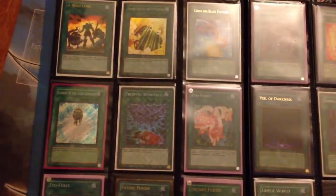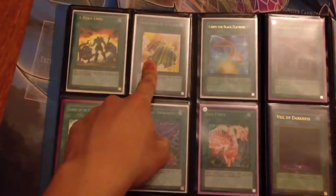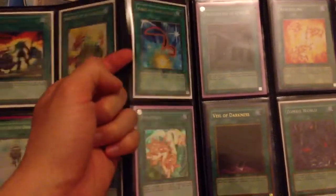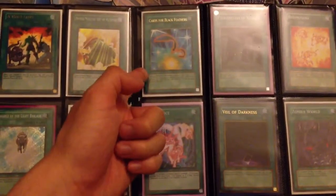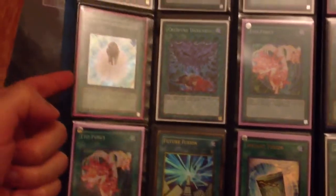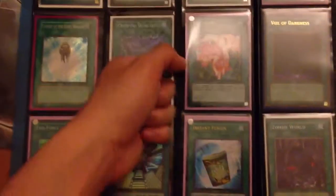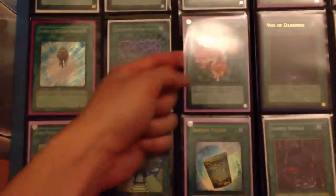Here's the spells. Hero Lives Ultra is $2. Armor Ninjutsu Art of Alchemy is $1. Cars for Black Feathers Ultra is $1. Secret Charge Unlimited is $5. Creeping Darkness is $1. Evil Force is $2 each — I have two.